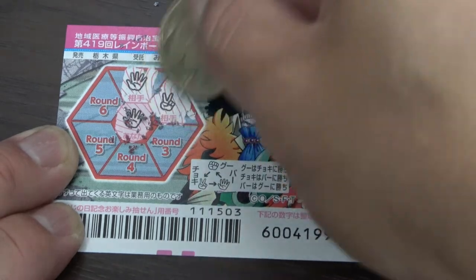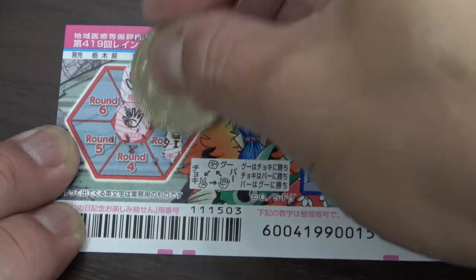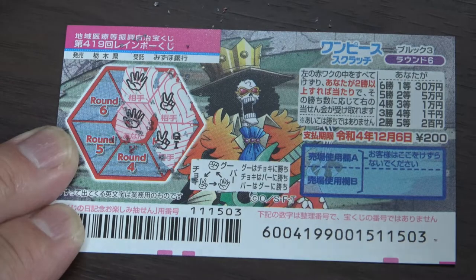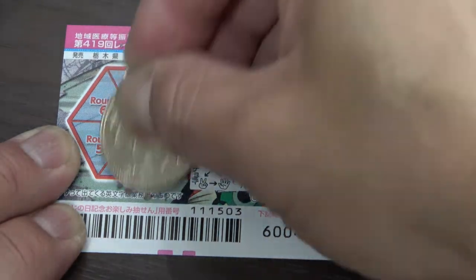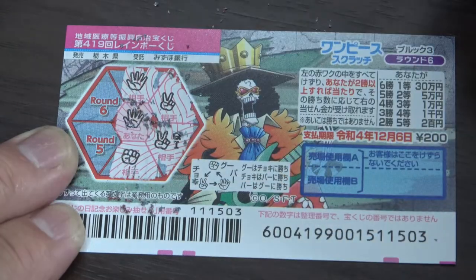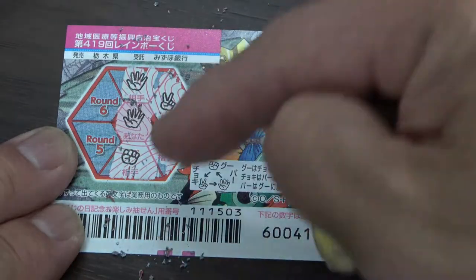Scissors — that is chokki. No good, I lost there. Round three — again, chokki. No good. I win here. This is goo.